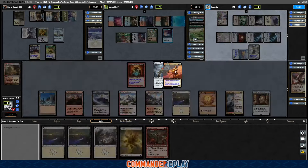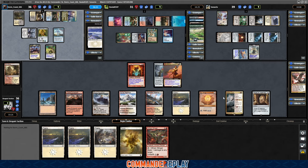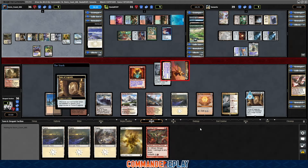Yeah, let's just start by swinging into the Wanderer. What's the bottom mode on this thing? Up to one creature blocks if able. Swing into the Wanderer — oh, and we get a Tome of Legends counter. Forgot about that. Also makes this exciting.